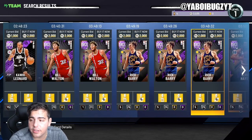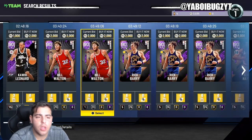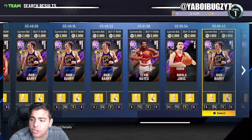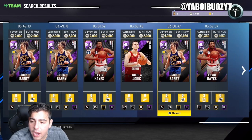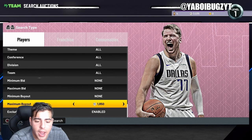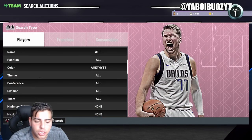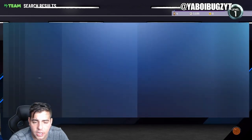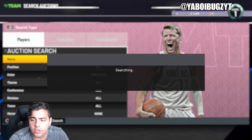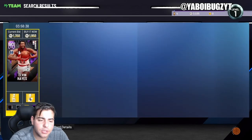The market's kind of dead right now. Amethysts have been at a 2K minimum for a while. But when super packs come out, amethysts drop down to 1100, 1500 — rare amethysts drop all the way down to a max buyout of like 1450. When that happens, the market's crashed, and every single card you see you buy out and you make millions of MT. You can get cards for 1900-1950 and flip them for 4 or 5K. When the market crashed a couple weeks ago, I got cards for 1100-1300 and sold them for 5K, 6K, 7K, even 10K a couple days later.